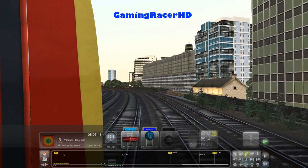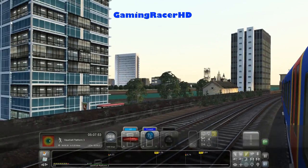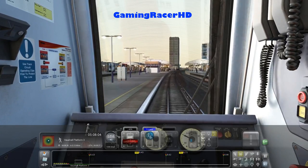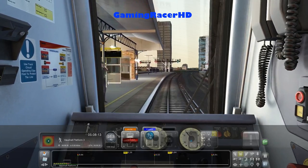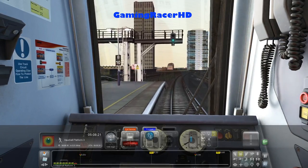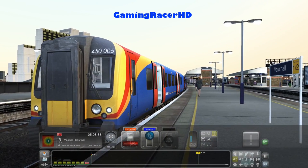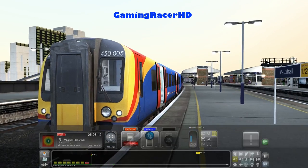So we are approaching Vauxhall very soon. I think they are driving an eight-car train — ten cars are for the Class 444s. Vauxhall is actually quite a nice screenshot — there we go, very nice screenshot with the Vauxhall sign. Zone one and two — can we take a screenshot here? Yes we can.